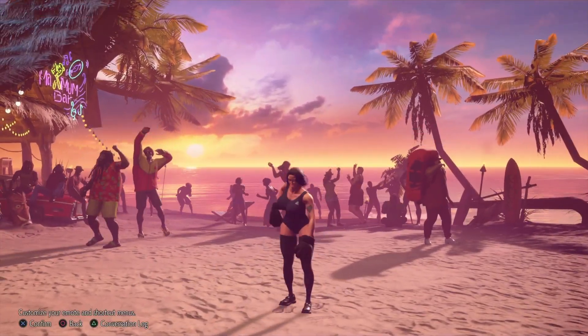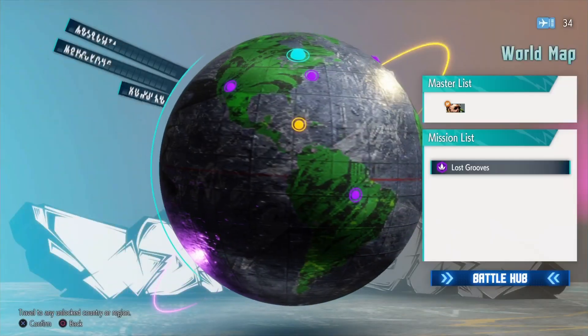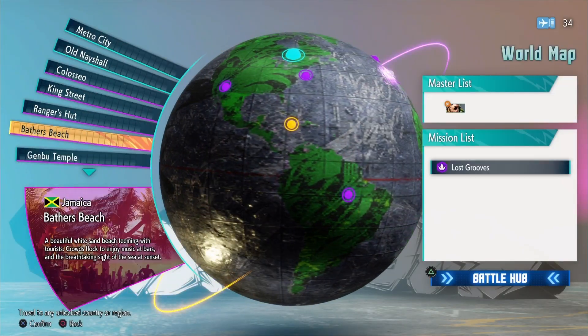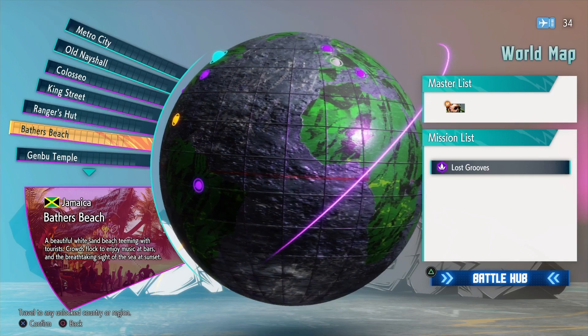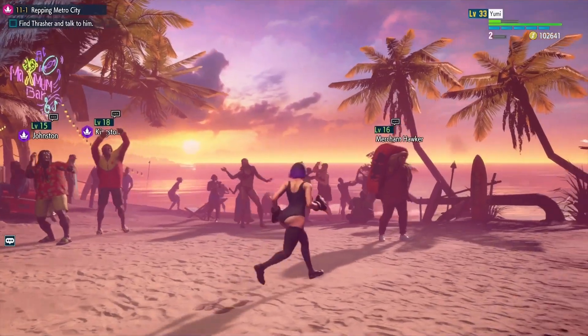First thing you want to do — I'm already there — but first thing you want to do is go to Bathory Beach International, which I'm already there. Secondly, go to the merchant.